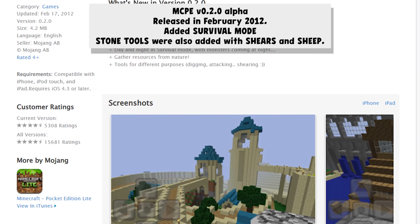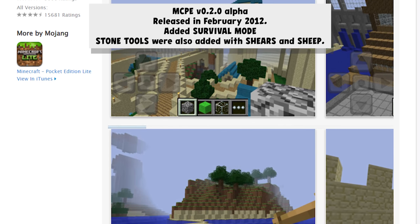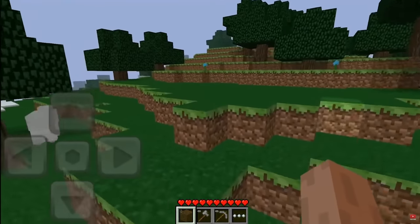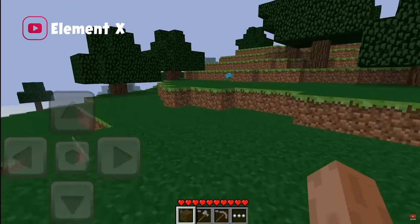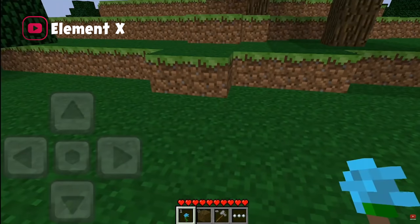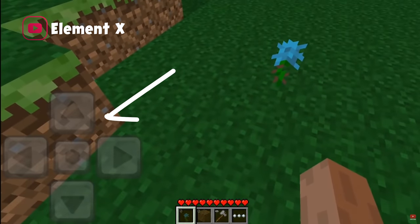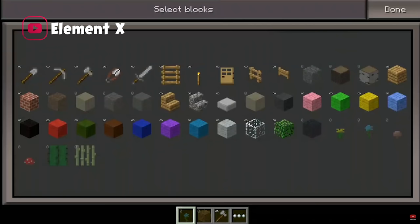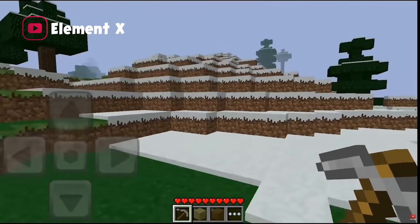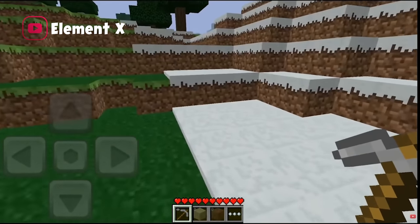Survival mode had just three inventory slots, and then you had to press the three dots to find the other ones. Instead of having actual inventory management, when you picked something up it would just be added to that slot in your inventory. Three inventory slots is absolutely brutal. Even more brutal was having the entire screen taken up by mandatory controls, and the only way to tap things was to physically touch that point on your screen. Survival mode was absolutely brutal in this version.